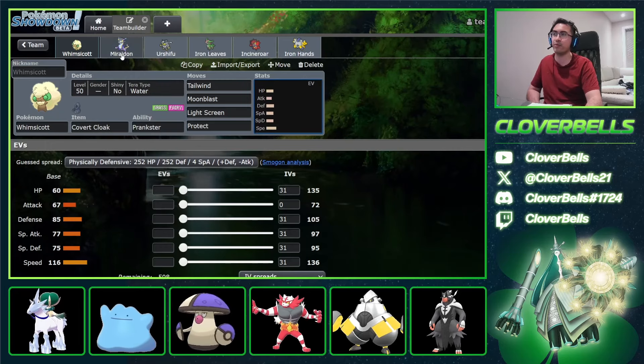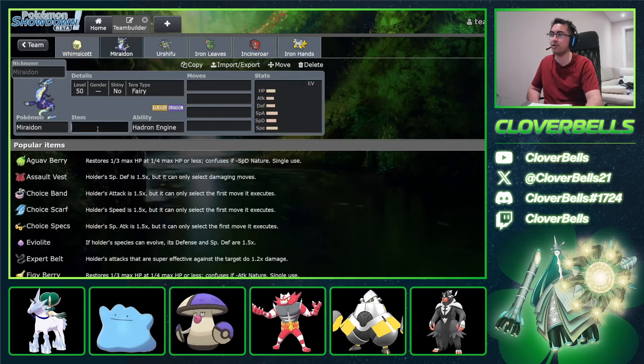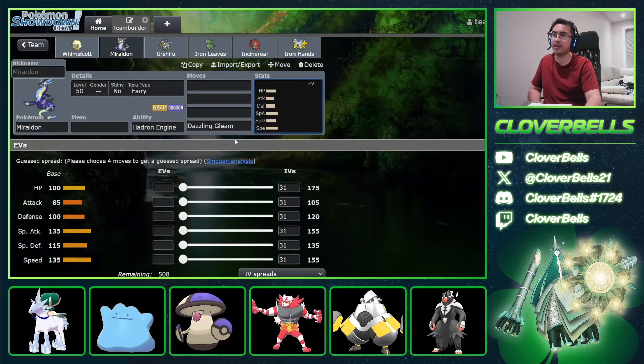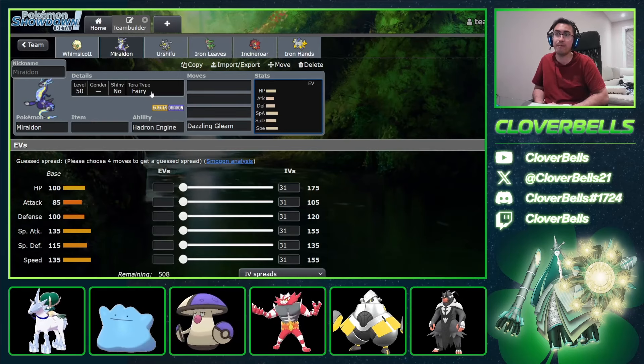The main thing now is Terra Fairy Dazzling Gleam, which is being used more lately. Miridons are going for this Fairy Terra just to win the mirror matchup — if you're going against another Miraidon, you don't want to be taking a Draco Meteor. So you make it whiff and then KO them right back with your own Fairy-type move in Dazzling Gleam.